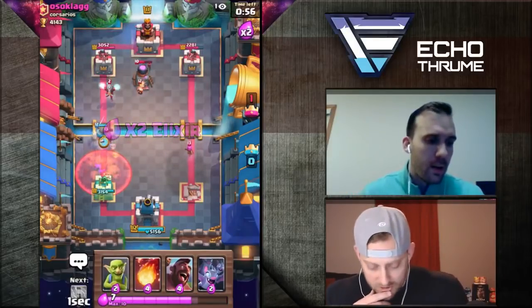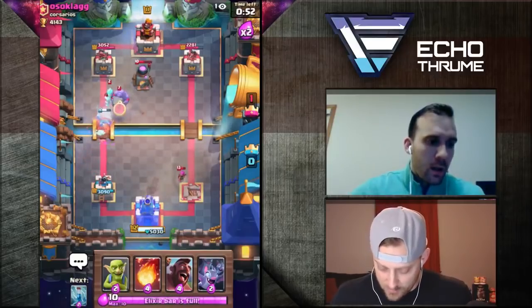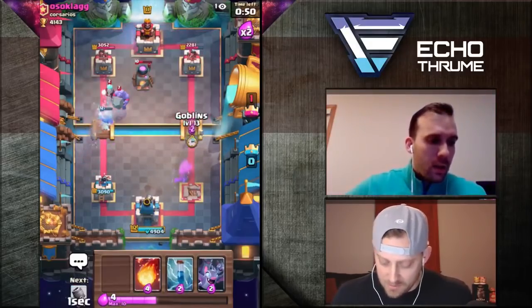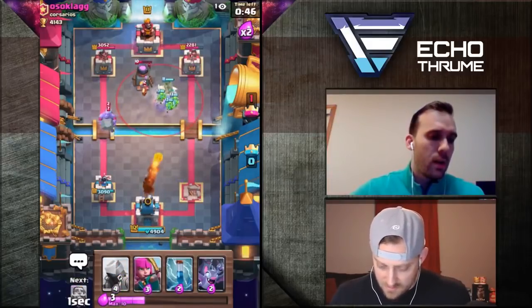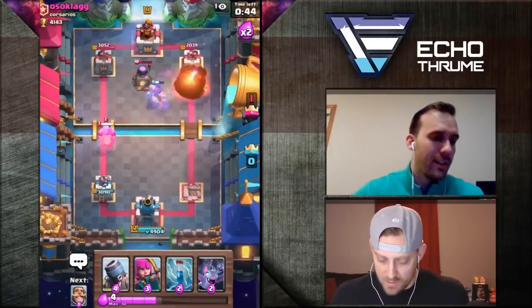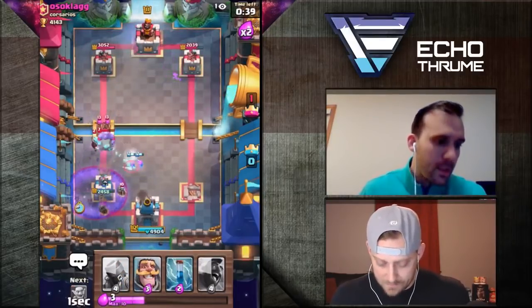I'm sitting on Elixir too much here also. Wasn't even able to take down that Furnace — this is brutal. So I'm going to go on the opposite lane with Goblins and my Hog Rider. I've got the Fireball ready. He's got Tornado. He does have Tornado — yeah, this is a GG for him right here. Not much I could do.